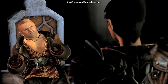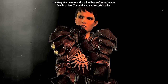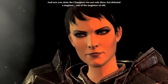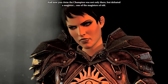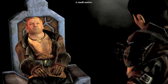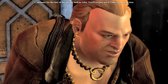I said you wouldn't believe me. When the Seekers arrived at the structure — this prison — it was destroyed. The Grey Wardens were there, but they said an entire unit had been lost. They did not mention this Janica. And now you claim the Champion was not only there, but defeated a Magister — one of the Magisters of old — left there by the Wardens themselves. A curious tale. I wonder if there's more to it.